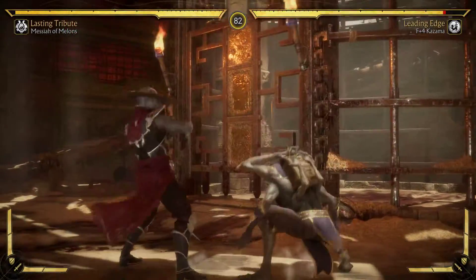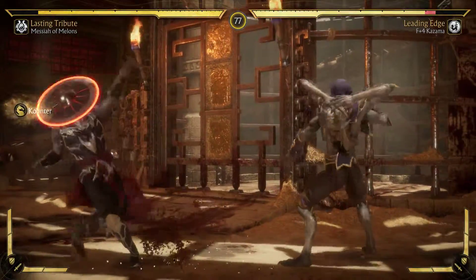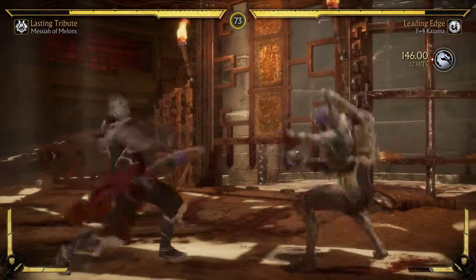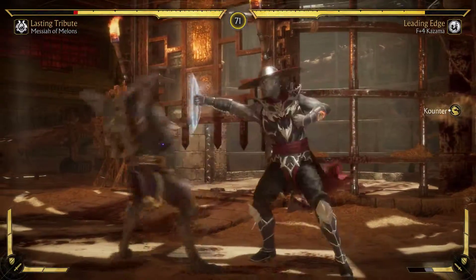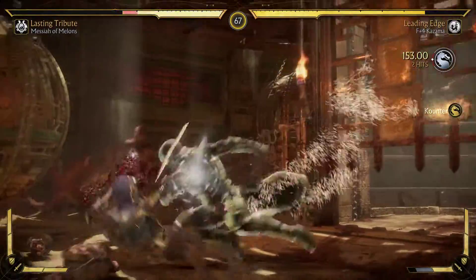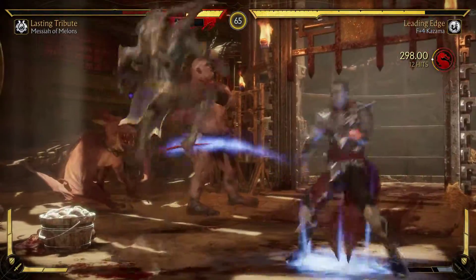I honestly think just jumping forward is the best thing to do against your teleport. Alright, I tried to uppercut that — that is not uppercutable.